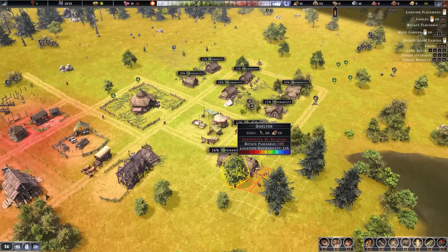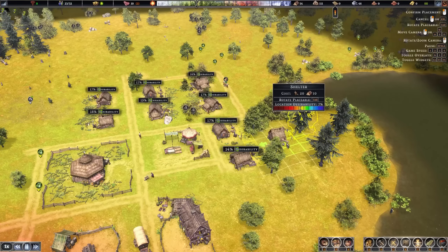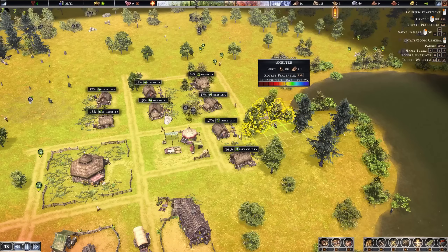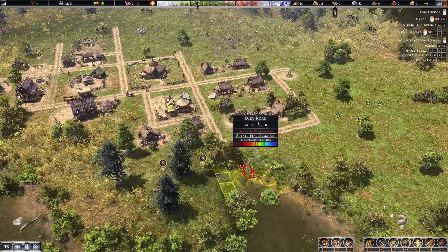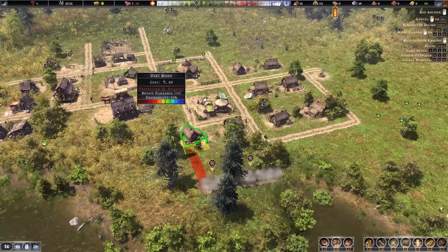I'd like to continue with more homes right away because we need more taxpayers and more room in general. Going ahead placing homes here and there, leaving a bit of space in between, with a road leading over into the village. More houses here will also be covered by the market radius.